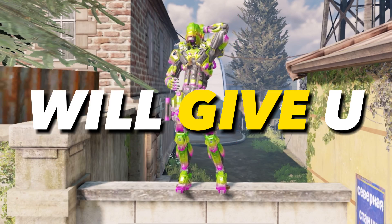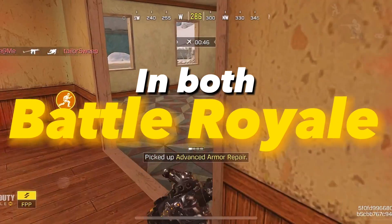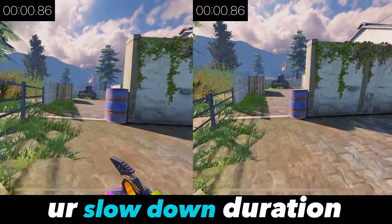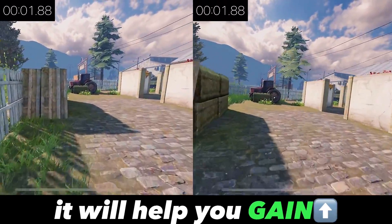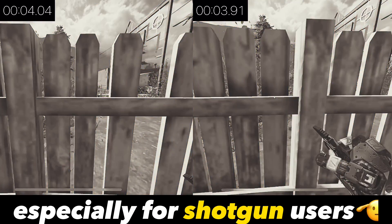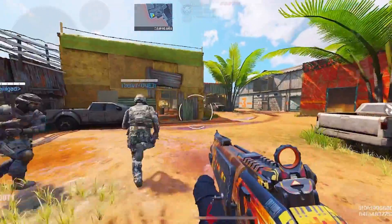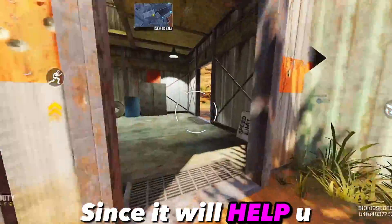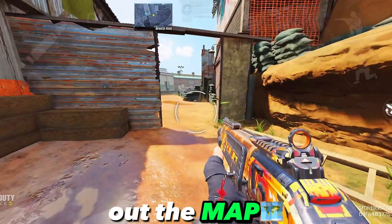Wall sliding will give you many advantages in both battle royale and multiplayer matches. Wall sliding cancels out your slow down duration when sliding — it will help you gain more speed and move faster. This is needed for players that rush, especially shotgun users. In Search and Destroy, this is very useful since it will help you gain more advantage when running throughout the map.